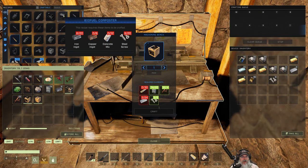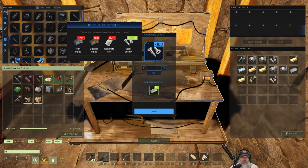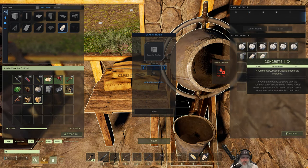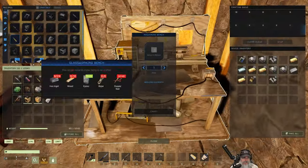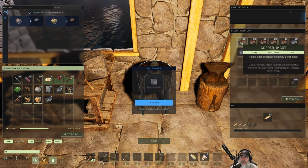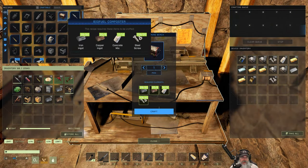So we got those two things made. For the biofuel stove we're going to need iron, copper, concrete mix and more screws. Let's make another batch of screws there and we should have some extra concrete mix in here. It wanted 12 - let's take one off, bring the 12 over here, put that back there. We got some copper and iron in here.